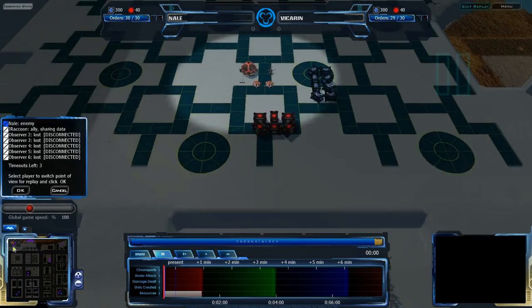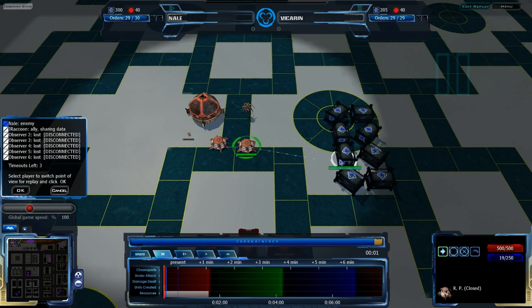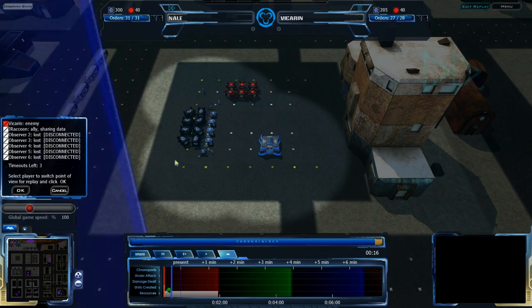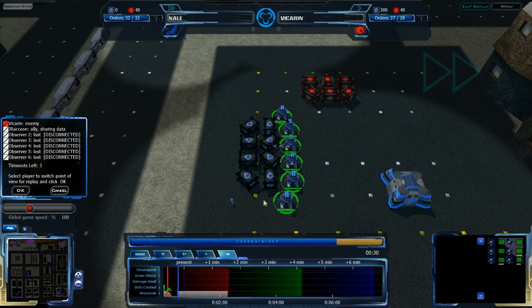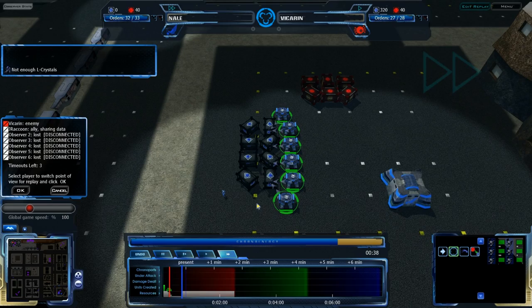Both players look like they're trying to set up their initial perfect starts. Vikarin is setting up his RPs to move where they need to be, and Nael is setting up his RPs as well. He is getting a line of RPs on LC, also setting himself up. It's kind of nice to see this.